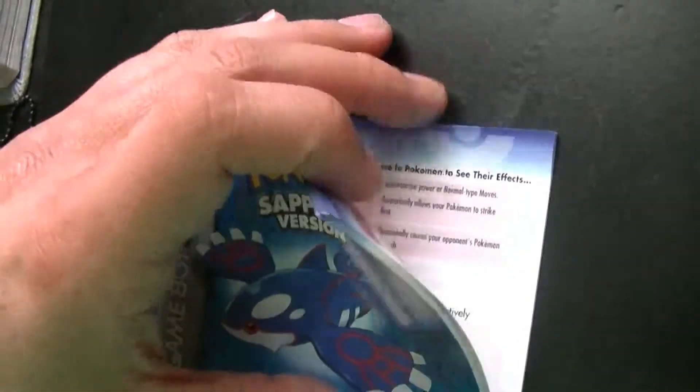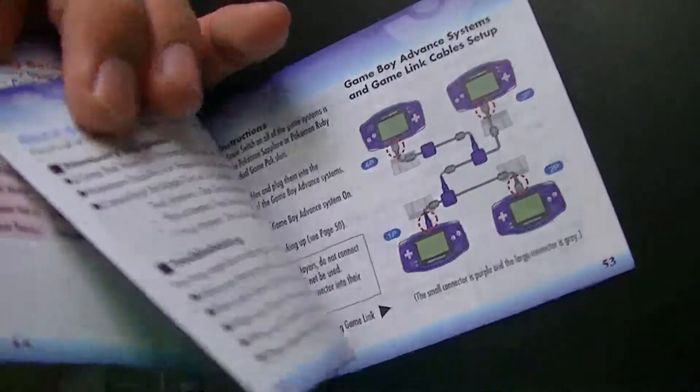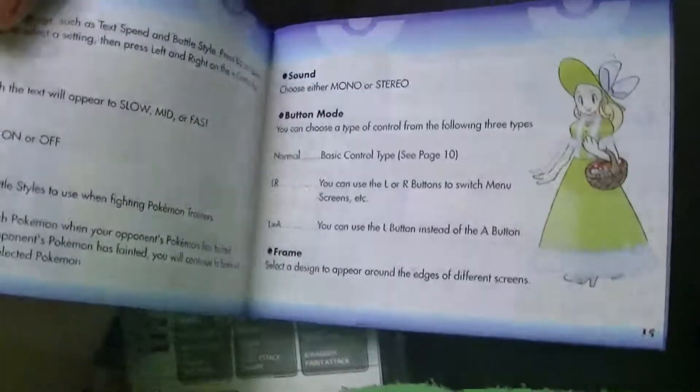I think this also showed like the gym leaders in here. I can't remember by heart though. I can't remember what page that would be on. Let's see — Sharpedo, berries and things like that. I could have sworn there was a spot in here that showed off the gym leaders, including the parent of the trainer that you play as in the game. Can't really find it right now.